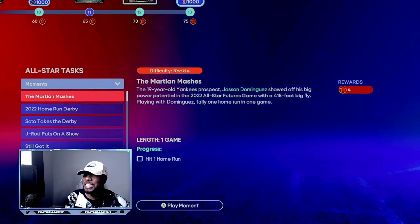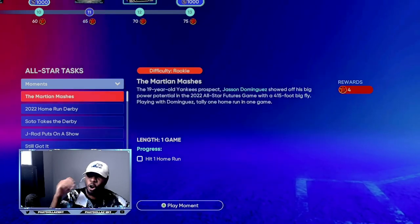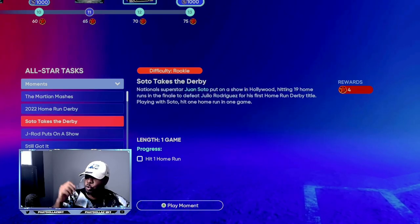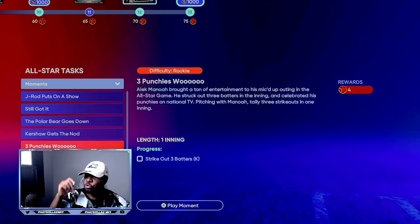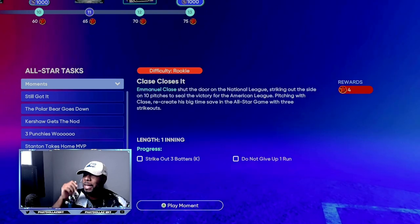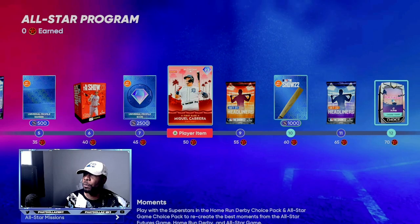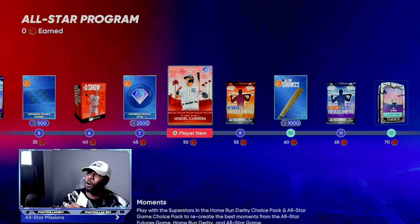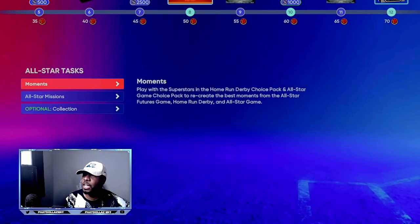You're going to get over half of those 75 points just by doing the moments. The first thing you want to do is jump into these moments and knock them out. Once you get about eight done, you'll already unlock Jasson Dominguez. The point totals add up — 4, 8, 12, 16, 20, 24, 28, 32, 36, 40, 44, 48 points — just by doing these simple moments versus the CPU. That puts you just two points away from the 97 overall Miguel Cabrera.